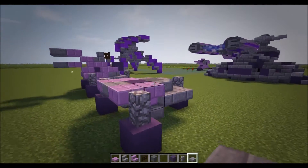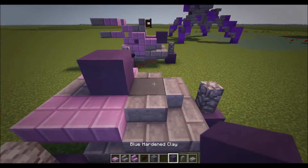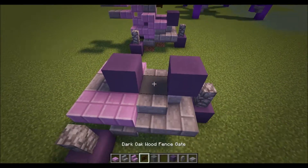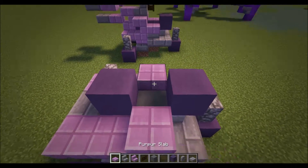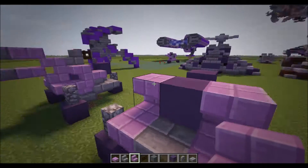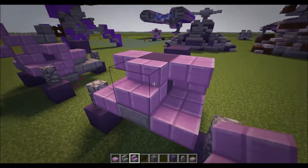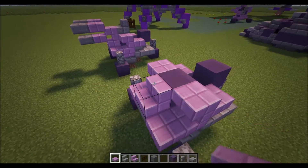So now we've basically done the base of the shade turret. Now what we're going to do is put a blue hardened clay here and also one here, and put a purple slab here. Then doing upside down purple stairs next to that blue hardened clay just like this, and one normal facing like that, then a purple slab on top.